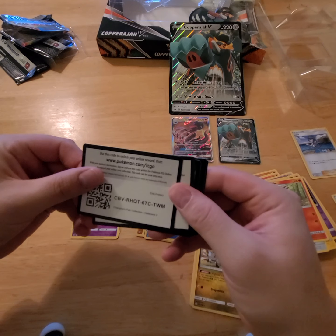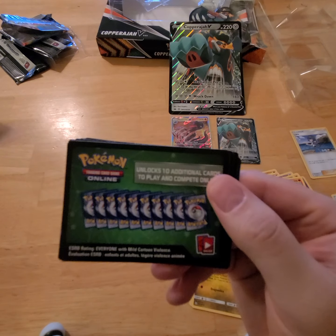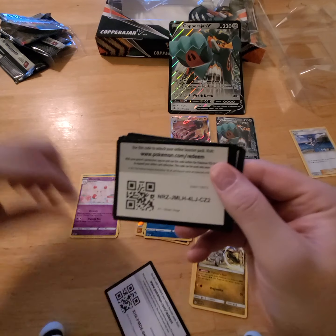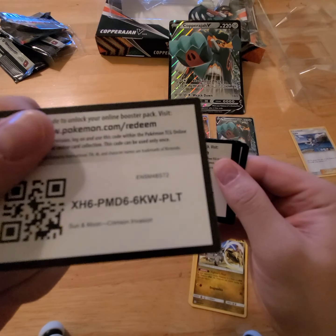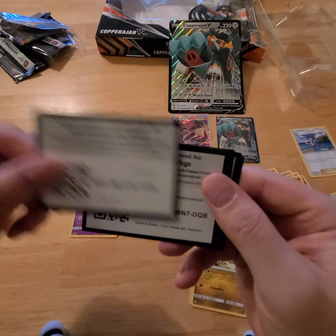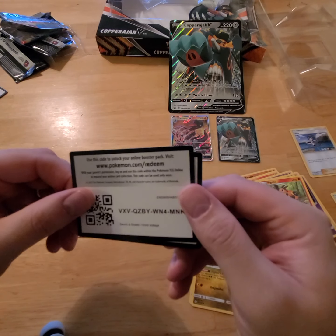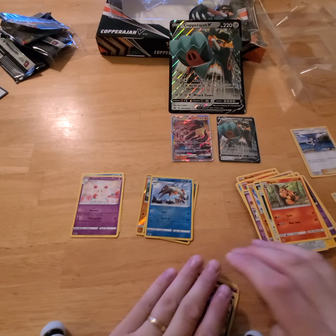Champion's Path collection. Hidden Fates — oh, just kidding. Steam Siege. I don't know what that one says — Sun and Moon. Steam Siege. Sword and Shield. Sword and Shield. Sword and Shield. And Sword and Shield. All right, that's all the code cards — let's go into these last two cards.